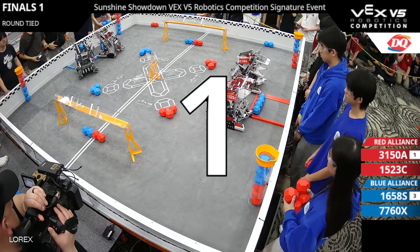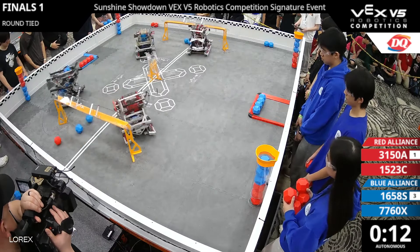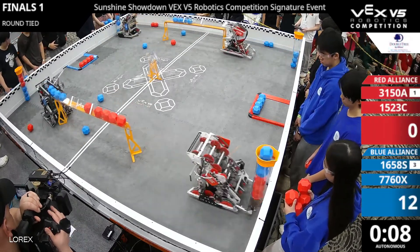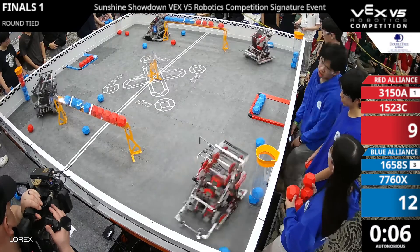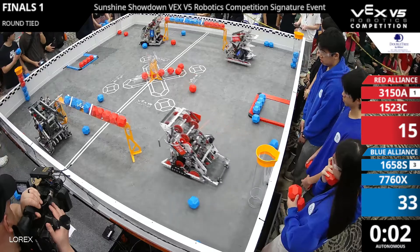Seeing a very quick auto here — all movements there. Blue lines are quick to get blocked, as are the red, holding those long goal controls right now. Just gonna see everything that can happen.